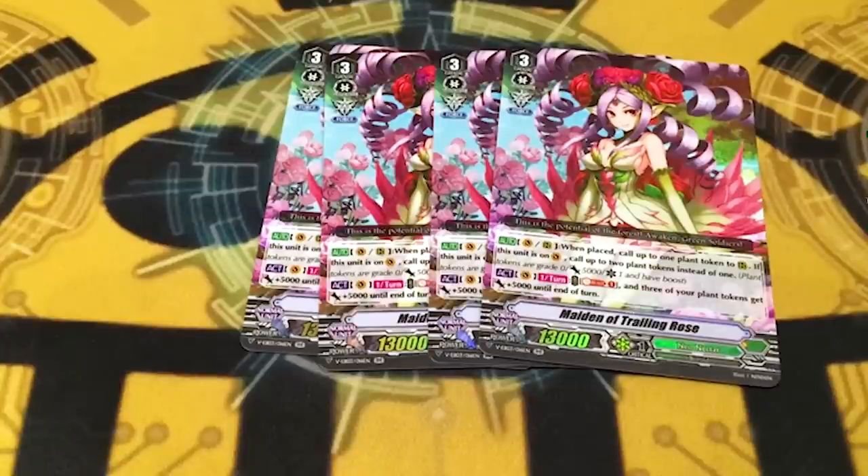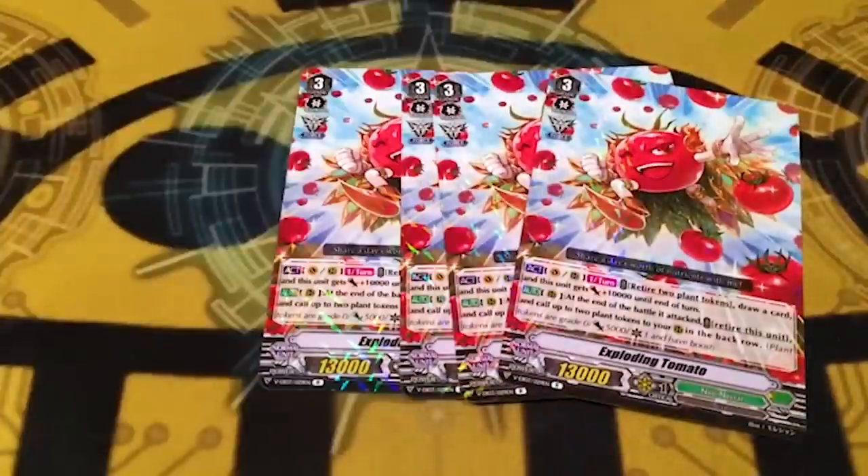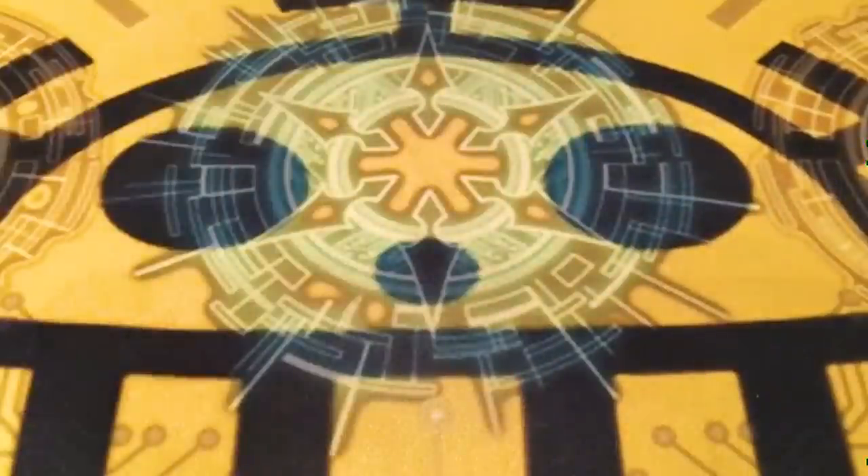Trailing Rose is good because it gets you two tokens for free, or one if you just call it, so it's always giving you at least a free plus one. On vanguard you can soul blast one to give three tokens 5K, so it makes your numbers even better. Last, we're running four copies of Exploding Tomato - a great underappreciated card. On vanguard or rear guard you can kill two tokens to draw a card and give itself 10K, so it's advantage and power. After it attacks you can kill itself to get two tokens. It costs ten cents as a rare. Also, Trailing Rose and Exploding Tomato both have forest markers, which is cool.